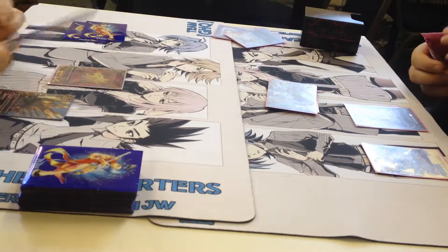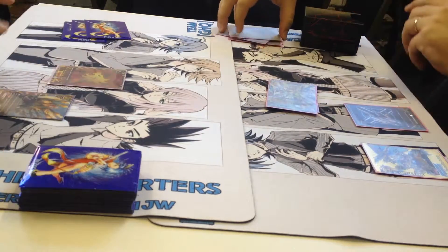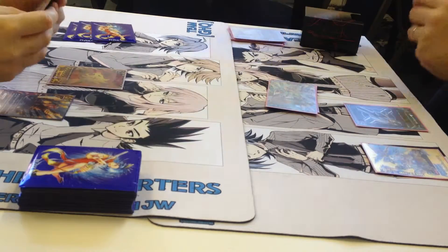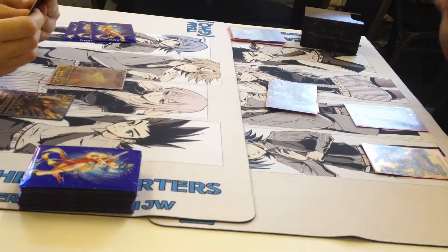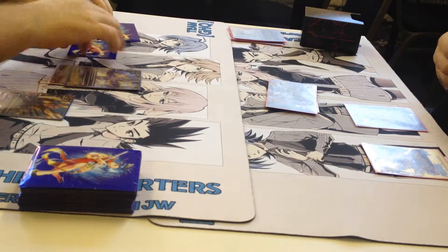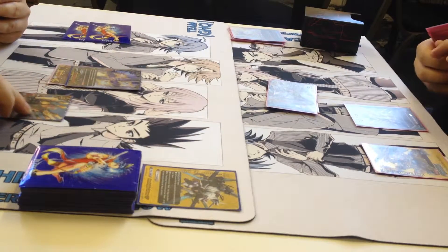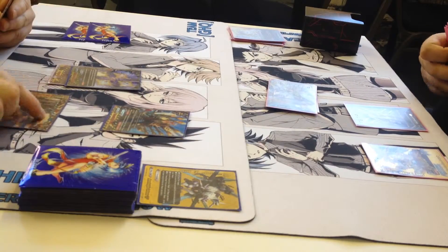Mine. Draw. Call. We'll charge and draw. Go for it. Okay, first move - we're gonna play Cradle. Sure. Then we'll pay gauge and buddy call to the right: Iblis.